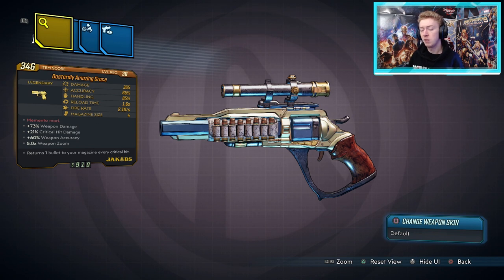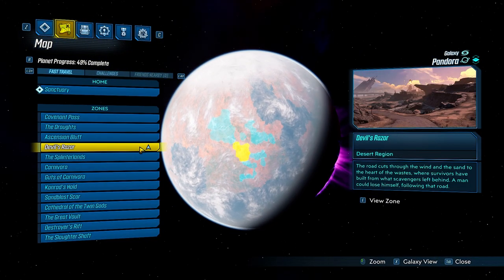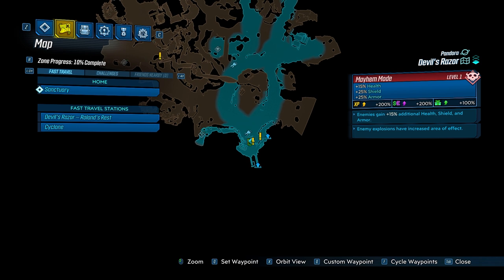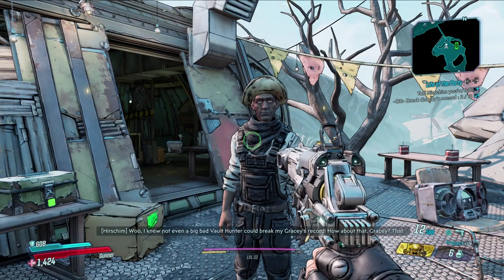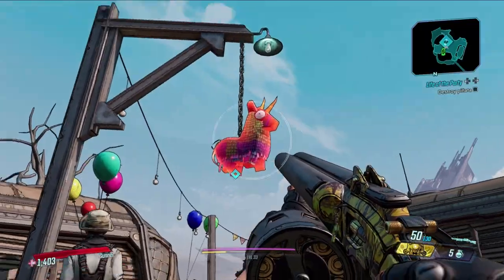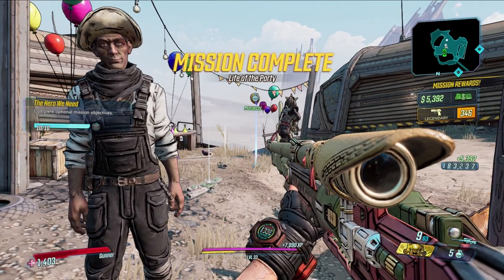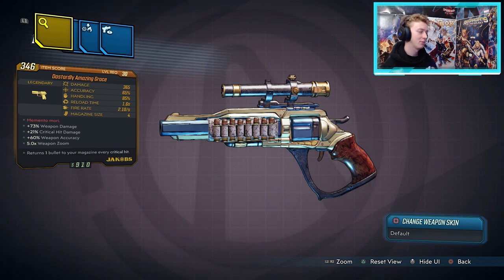Next we have the Amazing Grace Pistol — it doesn't come in any elemental type, just non-elemental, and it can come with anointments. However, it's not in the world drop system at all because it's a quest reward. To obtain it, complete the 'Life of the Party' mission. First go to Devil's Razor then Boomtown to accept the mission from Mordecai — this is available roughly three-quarters of the way through the game. The mission involves completing tasks for a little girl's birthday party by intentionally failing each step so the dad is happy the daughter still holds the records. By failing all of the steps, you correctly complete the mission and get the Amazing Grace Pistol.